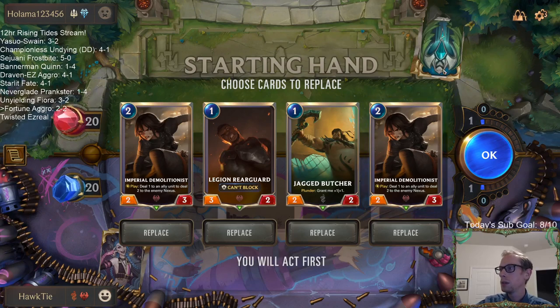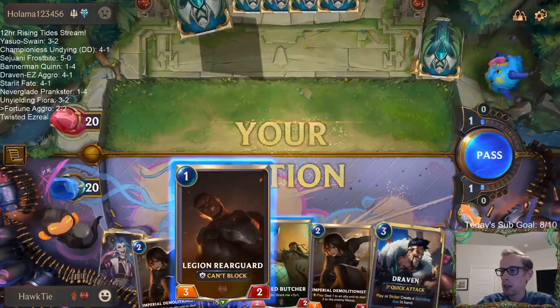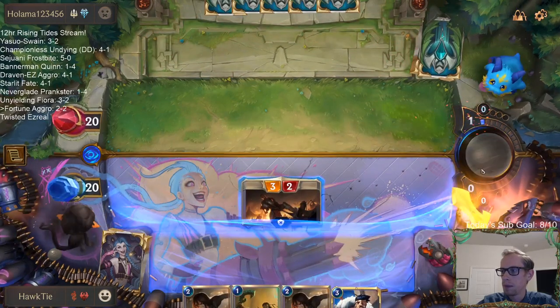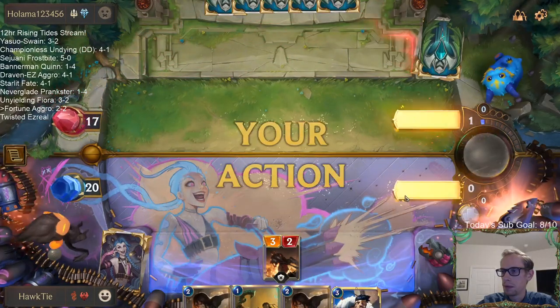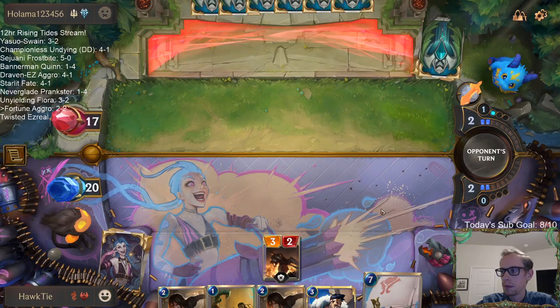We're going to keep these. Fiora, Freljord. I'm probably not supposed to just keep random ones and twos, but this is a pretty decent hand — we'd have Rearguard to attack to start. Turn two, play Demolitionist. Turn three, Demolitionist plus Butcher.